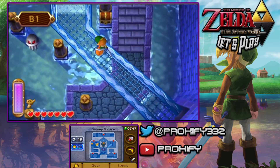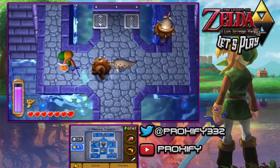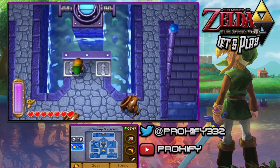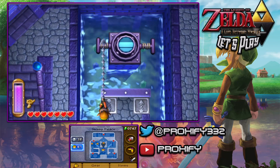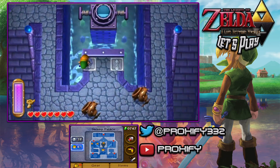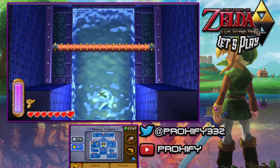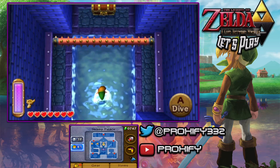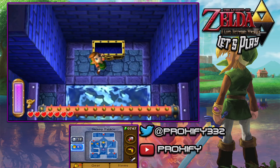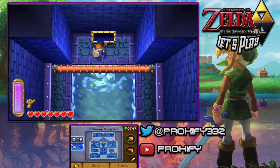Since we already got the whole area open to where the boss door is going to be, we don't really need to worry about all that too much. We don't have to worry about pushing around the water anymore. For this one here, however, we do need to drain out the water. But you want to be careful in this particular spot because there is going to be one of those annoying spiky things out here. Just make sure to duck underneath when the time is right. And right over here, the main item for this dungeon is getting ourselves the blue mail.